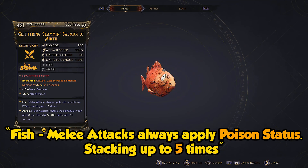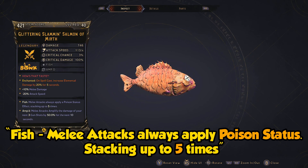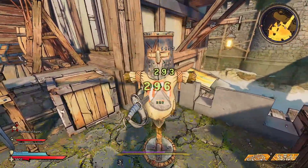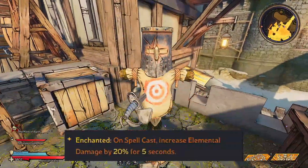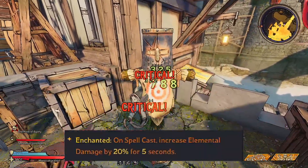Melee attacks always apply a poison status, stacking up to 5 times. I can personally see this working well with the Spellshot, as they'll be able to use more than one spell that can be a mix of elemental damage, and that actually plays well with the enchanted ability I got with the Slammin' Salmon. But yeah, overall, the melee weapon isn't too bad.